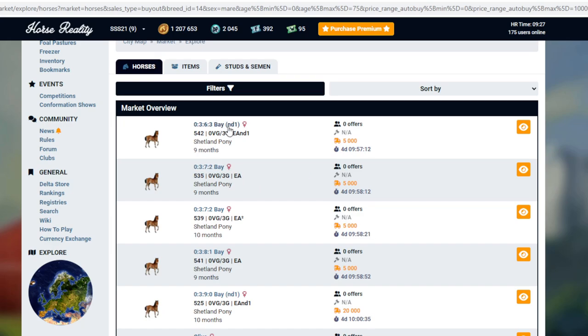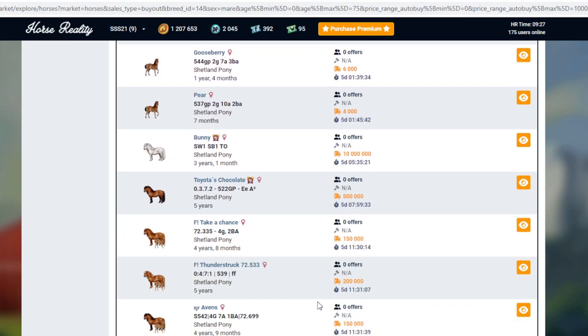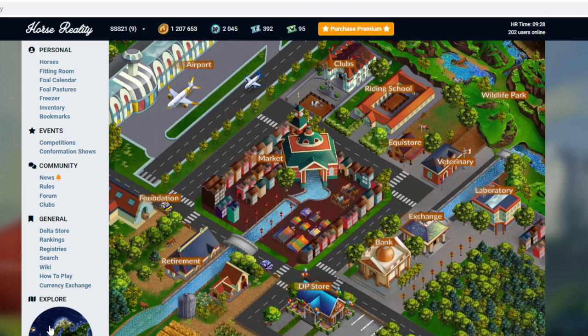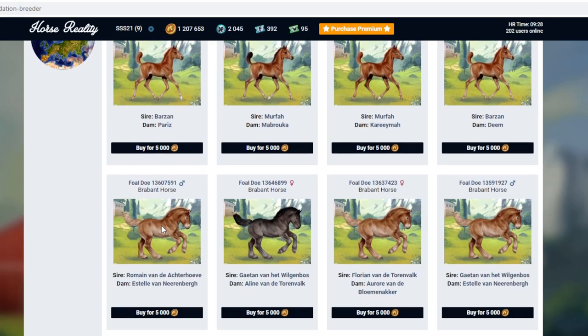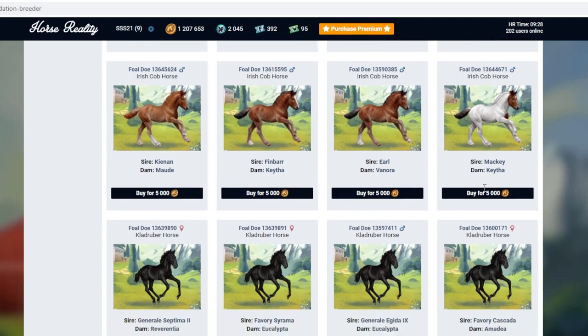I'm missing the fact that we can go to the foundation store — I completely forgot about that. I know some of you guys have probably commented saying go to the foundation store, you donut. There's a lot of bays. I just want a cool colour. Let's go to the foundation store. Where is it? I've forgotten how to do all this. I am rusty. Here we go — oh, I used to love this! This is addictive — you just keep buying them all. Let's see if there's Shetlands.